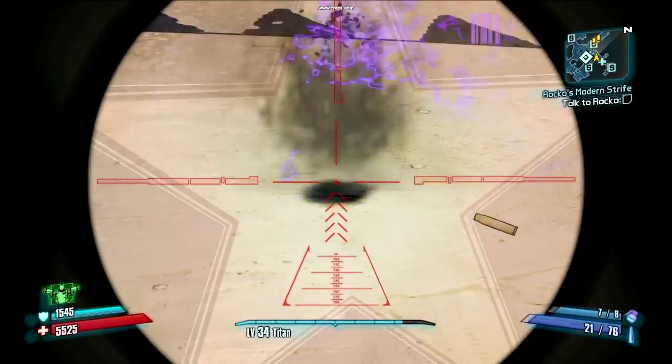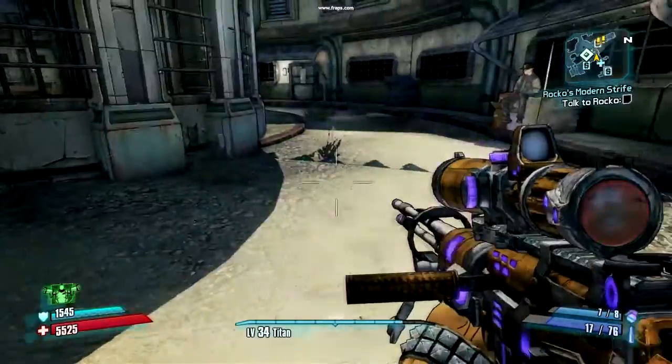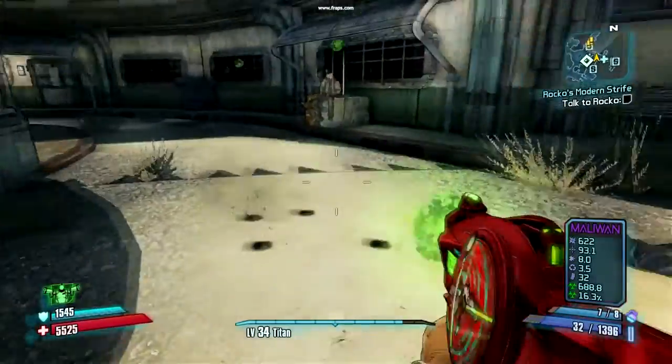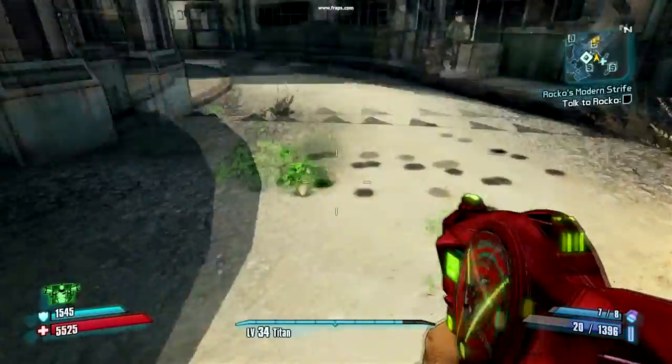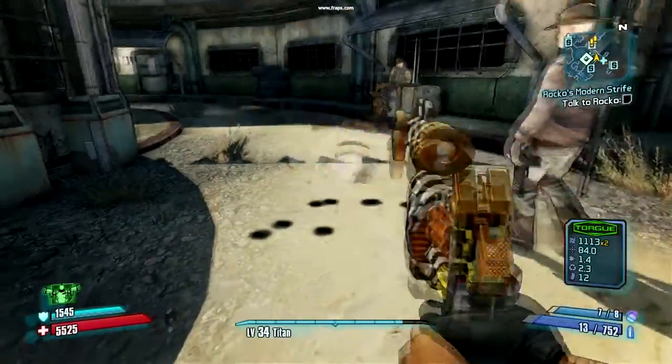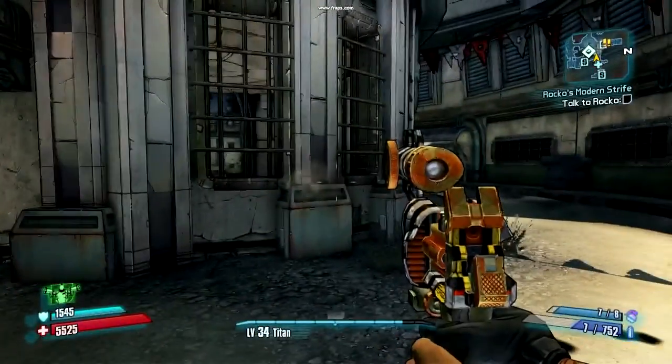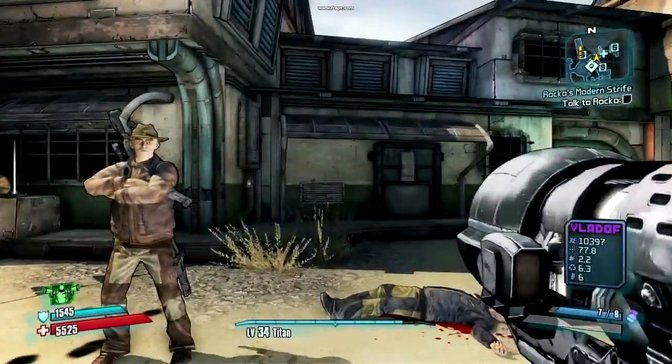So this is a video of Borderlands 2 without PhysX enabled, just to show you the difference in how the game looks. It was recorded with Fraps so it's not the best quality, but you get the point. As you can see, no real special effects — you can see the explosions and all that, but there's no debris going anywhere.